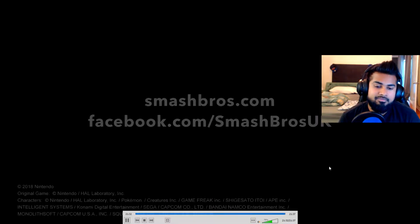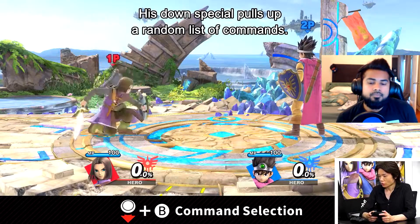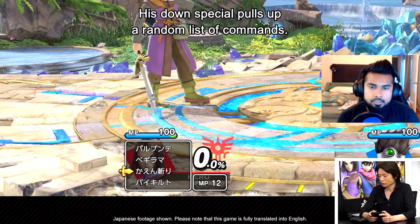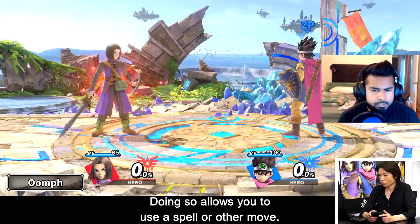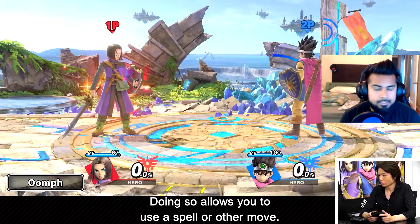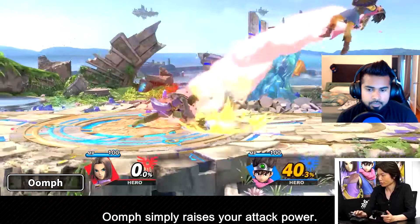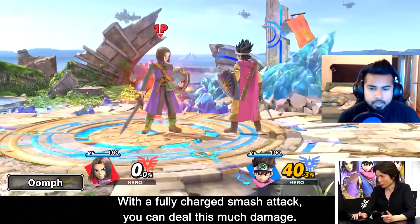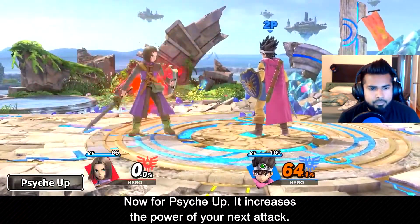There are still two slots open. That's pretty much going to be the bread and butter of the character - the down special command select. It's pretty cool that if you press R, or the right trigger, it cancels it so you can just keep refreshing it over and over again and get the next new thing. That's something you're probably going to be doing in between stocks whenever you take your opponent out or when you come in from a stock, because I don't know if it'll take you out of invulnerability.